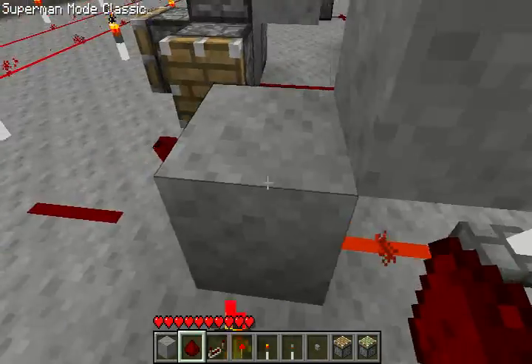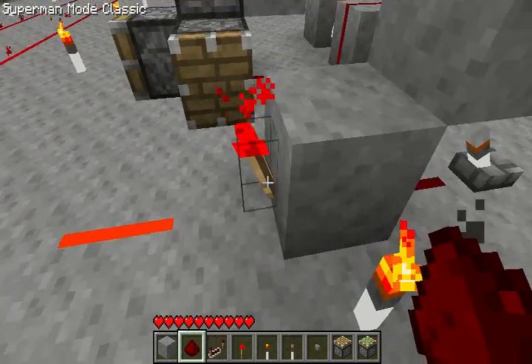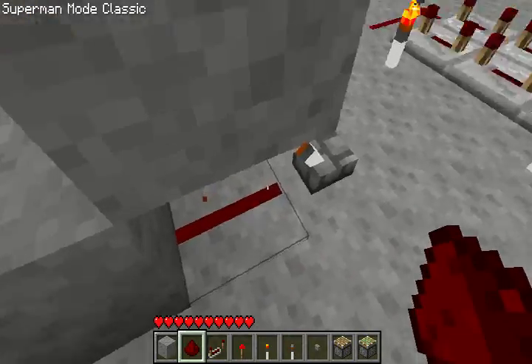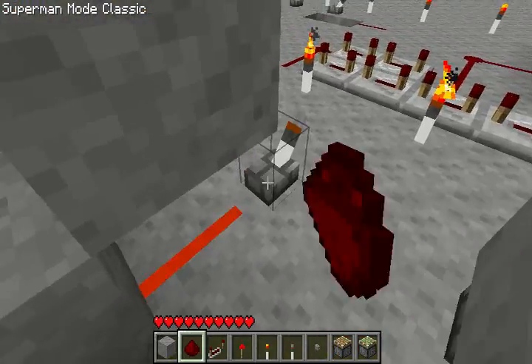You can use Redstone torches to pass current through blocks. So if I turn it on, it'll reverse the state of this — and now this is powered. It's like an inverter. So whenever this is off, this will be on; whenever this is on, this will be off.